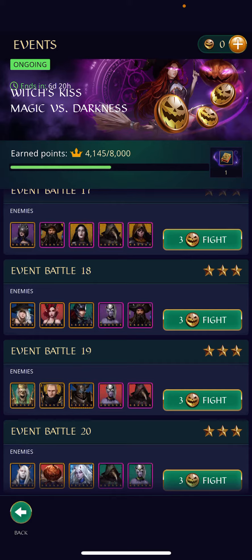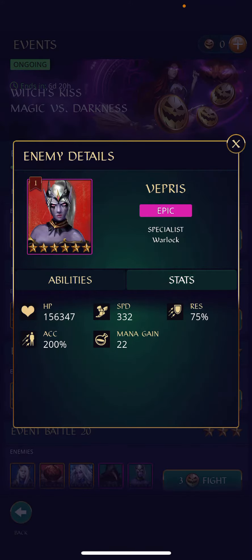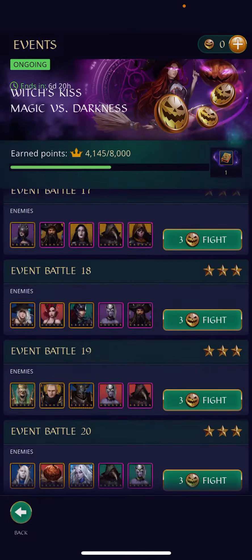To explain the specific setup for my Nyzette event team, the first consideration is going to be speed. For the hardest battles in the event, with the exception of level 20, the fastest enemy is at 332 speed.